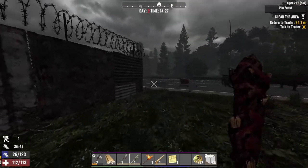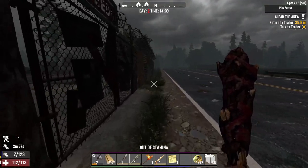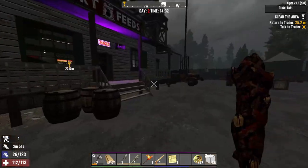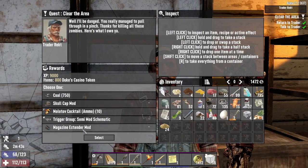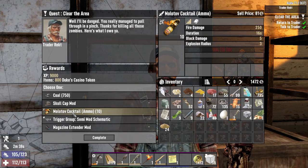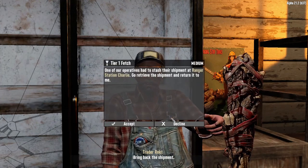I don't know why I keep entering the trader from this particular door — I guess it's just the right door in my head. We have to drink more water. We're already up to 1,400 dukes — turning this in gives us another 800, pretty nice. Magazine extender mod — that could be useful. Molotovs — tempting, but I think the extender is better realistically.